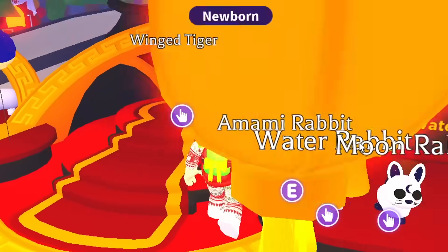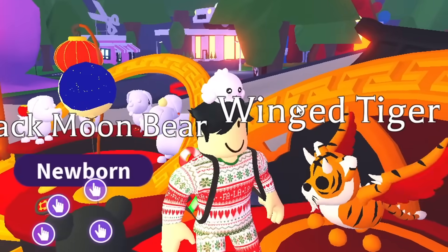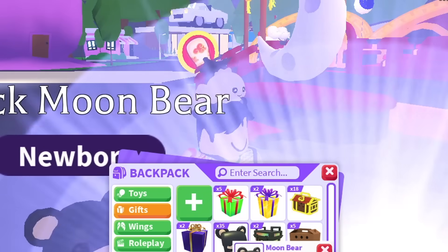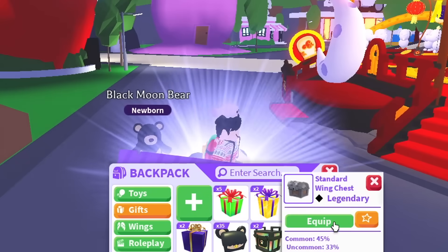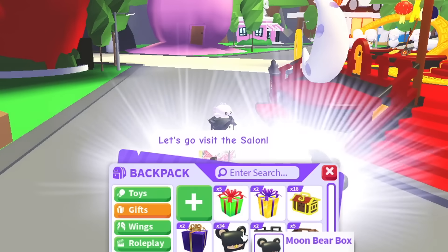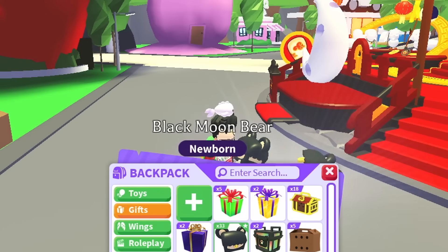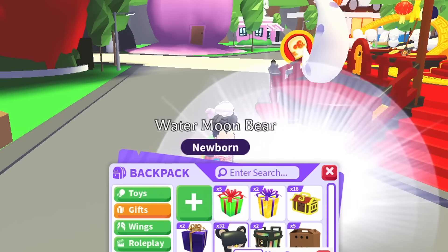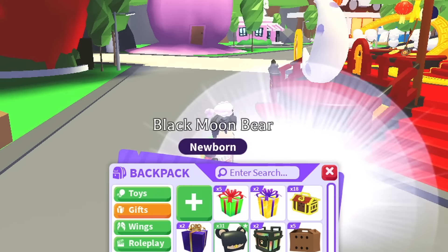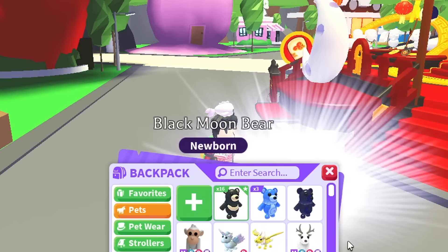I still haven't shown you guys the rest of the event pets. We have the rabbits — a water rabbit and the moon rabbit — and then we have this wing tiger. It's not my favorite but it looks really cool, I'm sure it's a fan favorite. We're still opening boxes. It looks like I'm getting a lot of black moon bears just by the background color. Let's keep on opening.